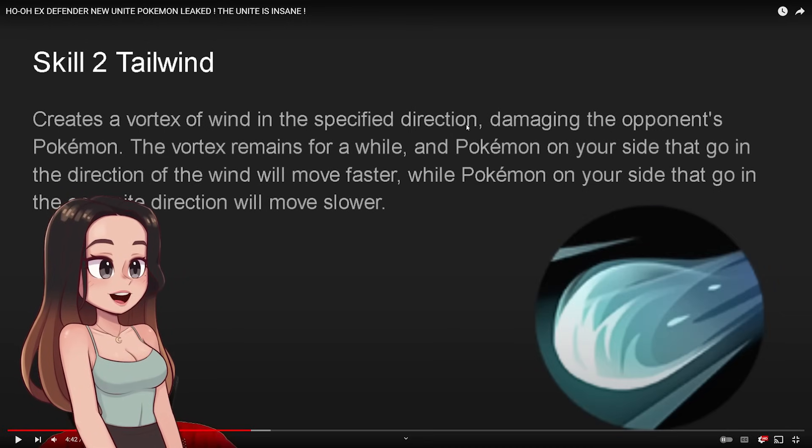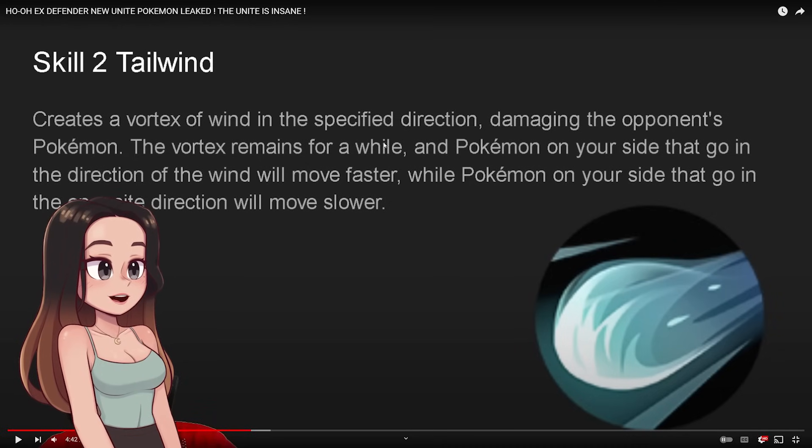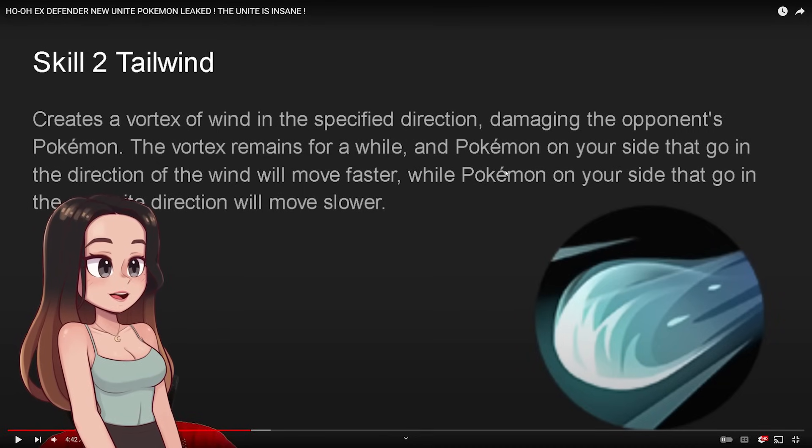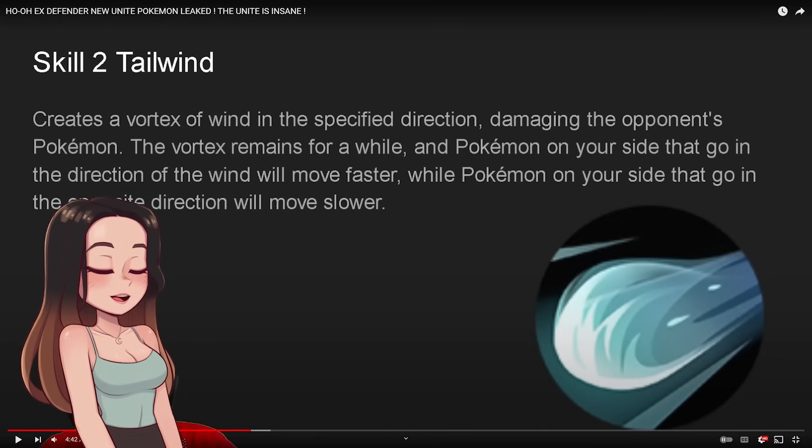Skill number two is Tailwind. It creates a vortex of wind in the specified direction, damaging the opponent's Pokemon. The vortex remains for a while, and Pokemon on your side that go in the direction of the wind will move faster, while Pokemon on your side that go in the opposite direction will move slower. I'm a bit confused with this text - I think this is supposed to say enemy team, but it says opposite direction. Maybe I'm just not understanding this ability right.